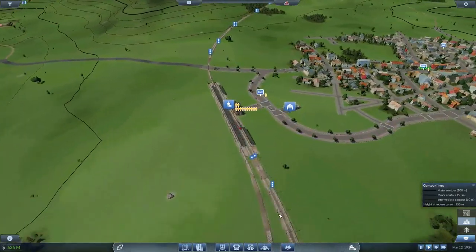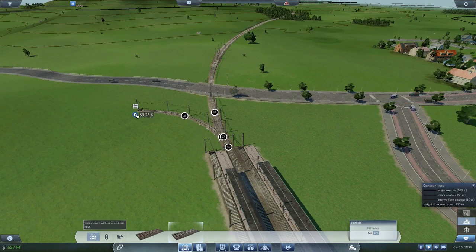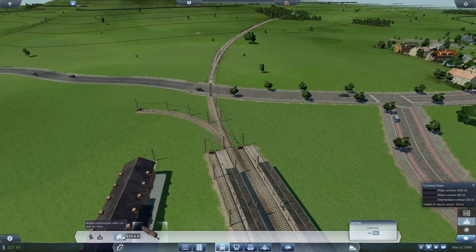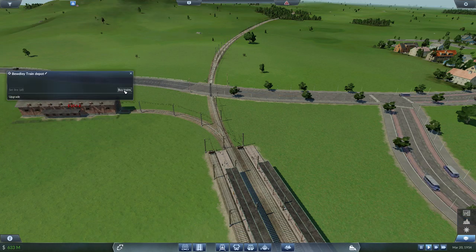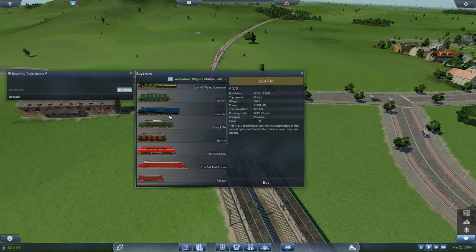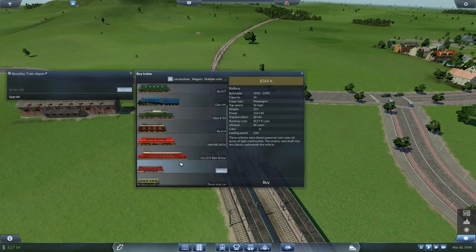We don't have a depot over here, so let's go ahead and throw one in on this end. We can just plop it in right there. Train button, depot button, rotate button — and there we are: train station. We just had a new train introduced.